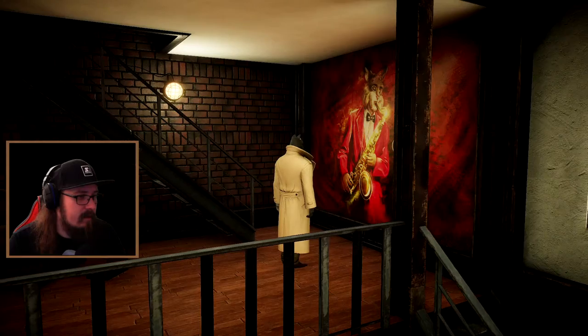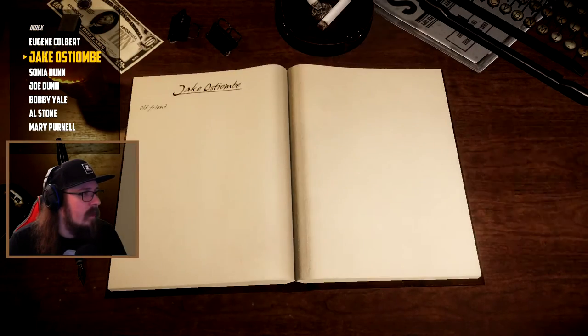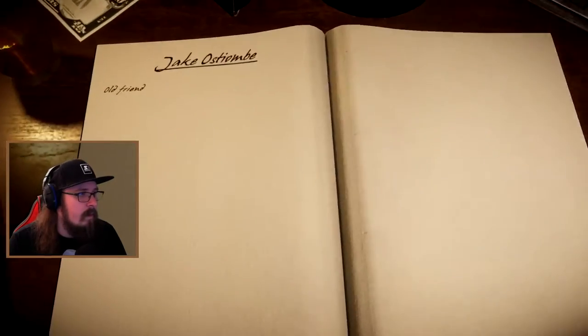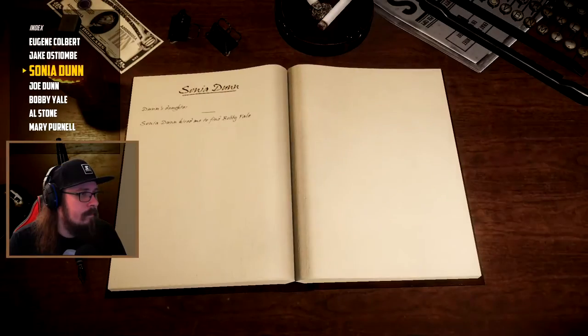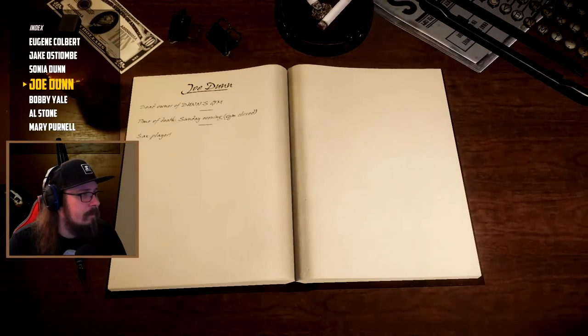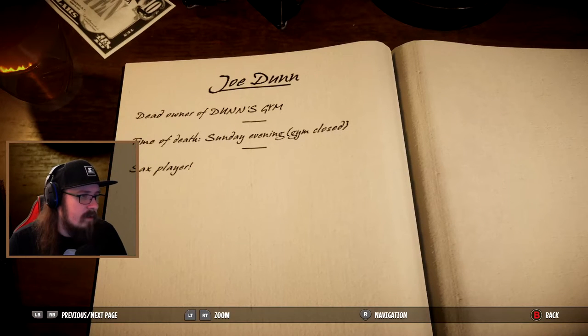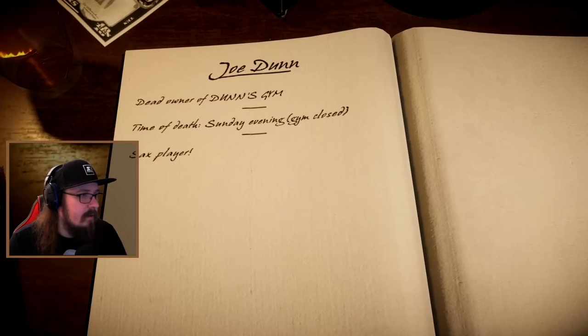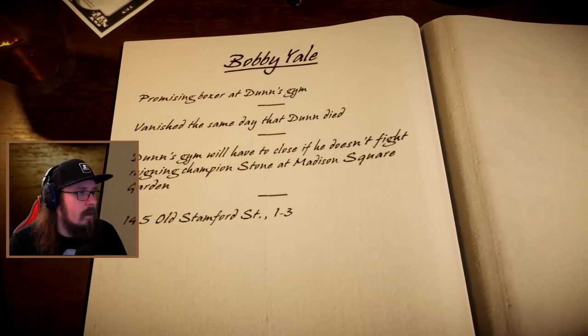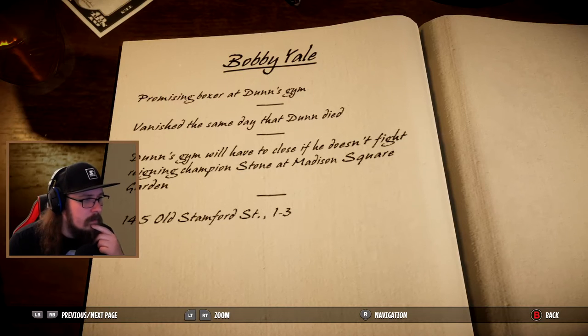Let's see - Jake Ostiombe, old friend. Sonja Dunn - Dunn's daughter. Sonja Dunn hired me to find Bobby Yale. Joe Dunn - dead owner of Dunn's gym. Time of death: Sunday evening. Gym closed. Sax player. Bobby Yale - promising boxer at Dunn's gym. When is the same day that Dunn died? That's actually kind of suspicious. Dunn's gym will have to close if he doesn't fight the reigning champion. Stone. Madison Square Garden.